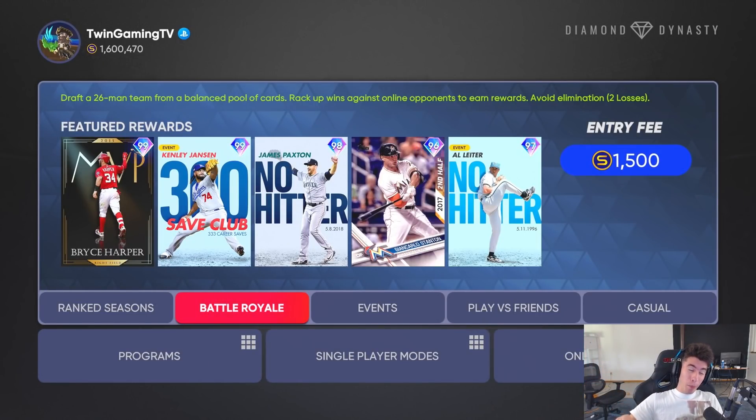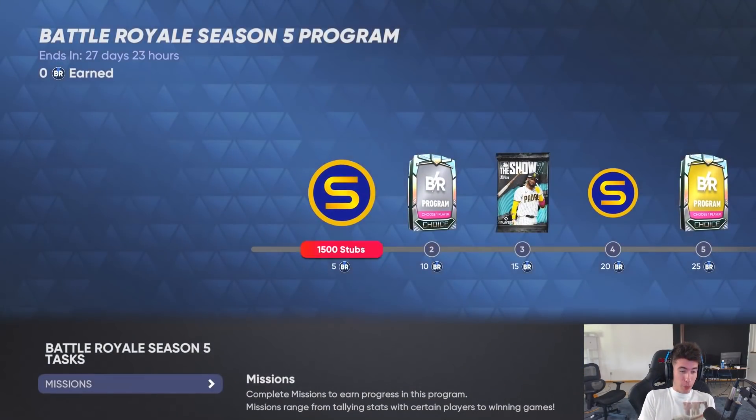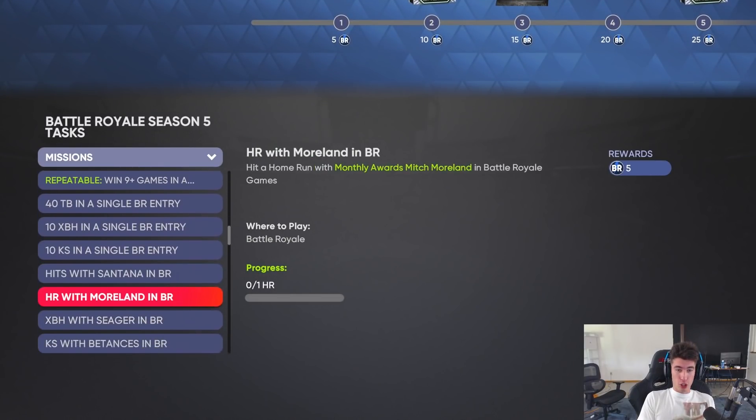The new Battle Royale program is here in Humble Bee 21, which means we have new flawless rewards including Bryce Harper and Kenley Jansen. Today we start our grind for those cards. I'm going to be drafting the team and trying to get players for these missions.